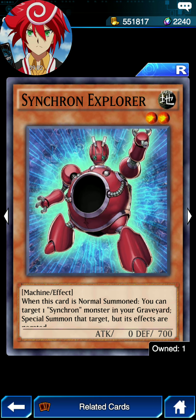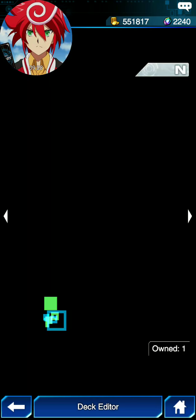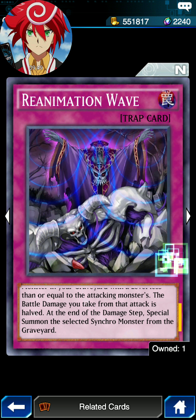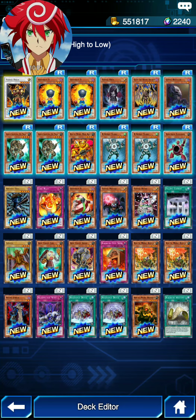So these are all the new cards I got. One that I didn't share was Synchron Explorer. And then I think it was not Crash Book X, but... it might have been Arbgenix? I don't think it was Iron Chain Coil. Oh wait — Reanimation Wave. If only when your opponent's monster directly attacks your Synchro Monster and its level is less than or equal to the attacking monster's, the battle damage taken from that attack is halved. Then during the damage step, special summon a second Synchron Monster. Maybe I skipped over that for some reason, but yeah, those are all the new cards.